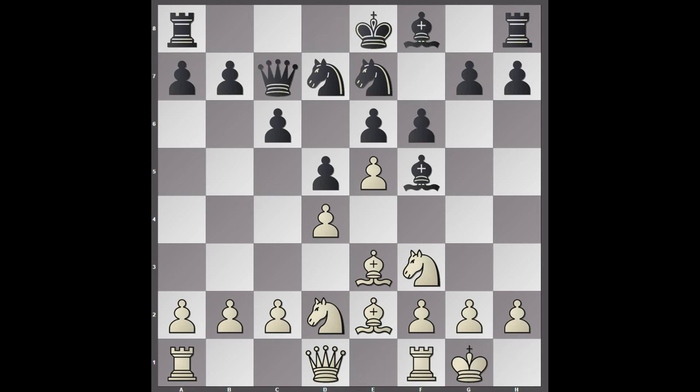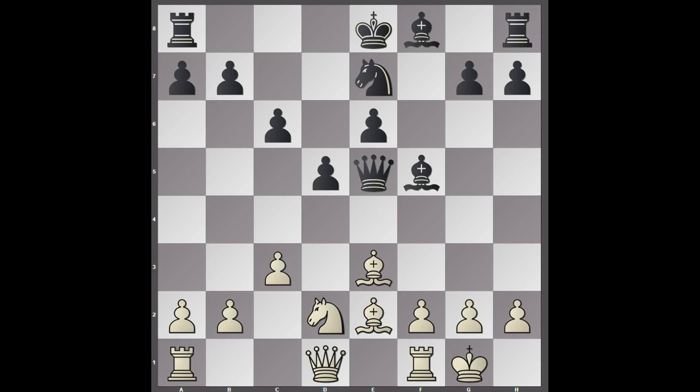F6 - first move out of book by Stockfish. Quite a thematic move. The idea is to break down white's centre by attacking the E5 pawn, but AlphaZero ignores this. It plays c3, and the point is that after black wins the pawn on E5, the dark squares are weak.